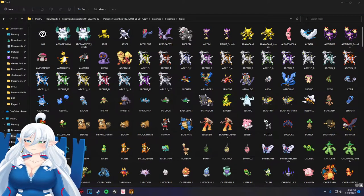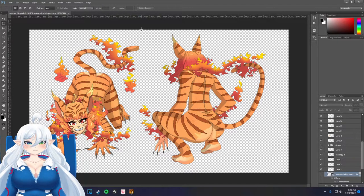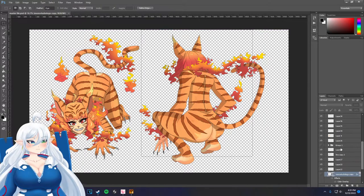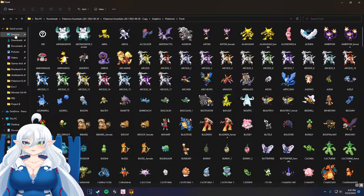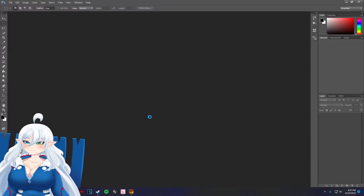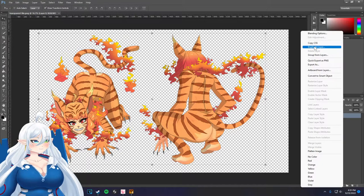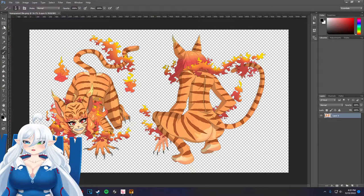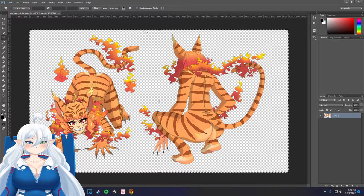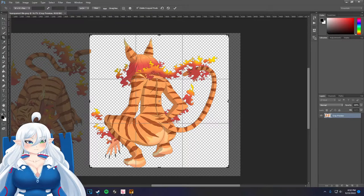I downloaded the Photoshop file. She has different layers — these are all just highlighting layers. I should have grabbed the transparent version so I can have all the layers. I'll do duplicate layer — actually I can move this. Usually OBS just acts very weird. This will be for the back.